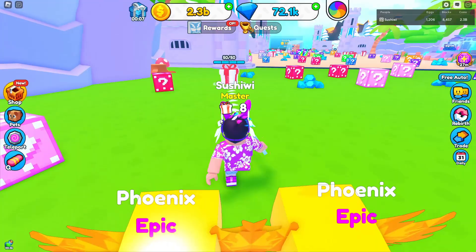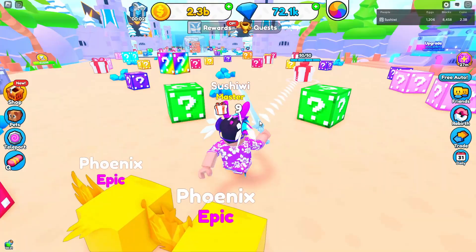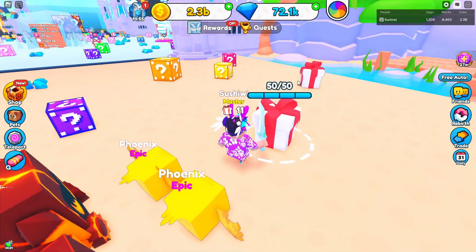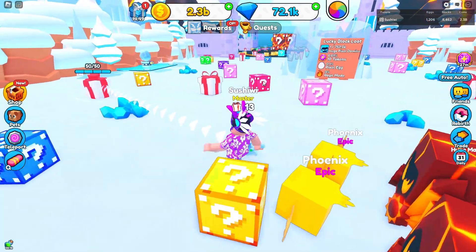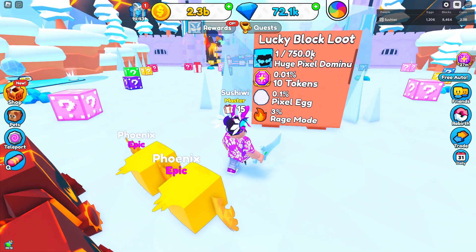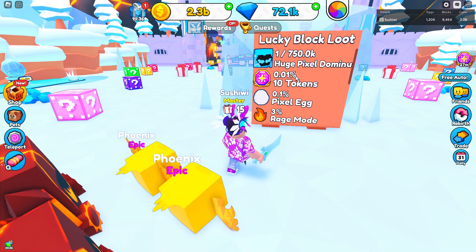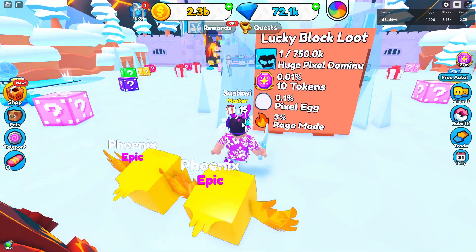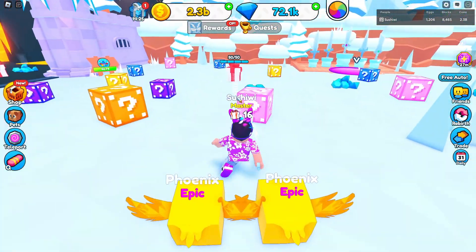Each present counts as one, so we're up to nine, then 11 — keeping track of the count above our heads. Then I spotted something I hadn't seen before: Lucky Block Loot! There's a 1-in-750,000 chance for a Huge Pixel Dominance, a 0.01% chance for 10 tokens, 0.1% chance for a pixel egg, and a 3% chance for rage mode.